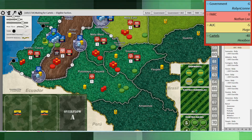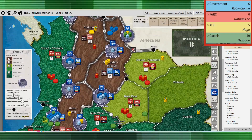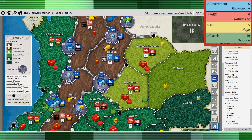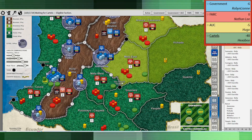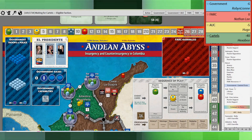The scores at the moment: the government is at negative six, FARC at zero, AUC at minus five, and cartels at minus 40, because obviously they have a ways to go with their resources at zero. I did that terror and it flipped a lot of the countryside to my way of seeing things. I've still got strong resources, so I'm in reasonably good shape.